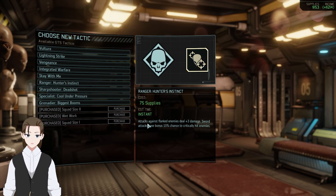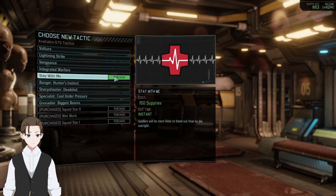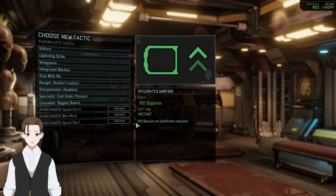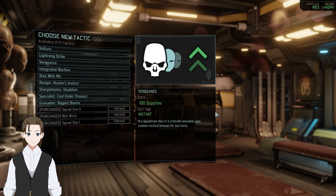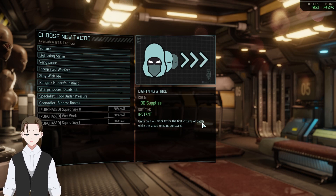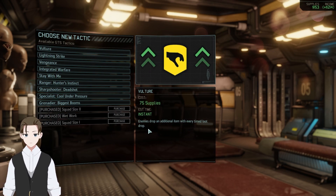Ranger Hunter's Instinct: attacks against flying enemies deal plus three damage, sword attacks have a bonus 15% chance to crit. Stay With Me: soldiers are more likely to bleed out than die. Integrated Warfare: PCS is better. Vengeance: if a squadmate dies or is critically wounded, gain random tactical bonuses for two turns. Lightning Strike: plus three mobility for the first two turns of battle. And Vulture: more items.